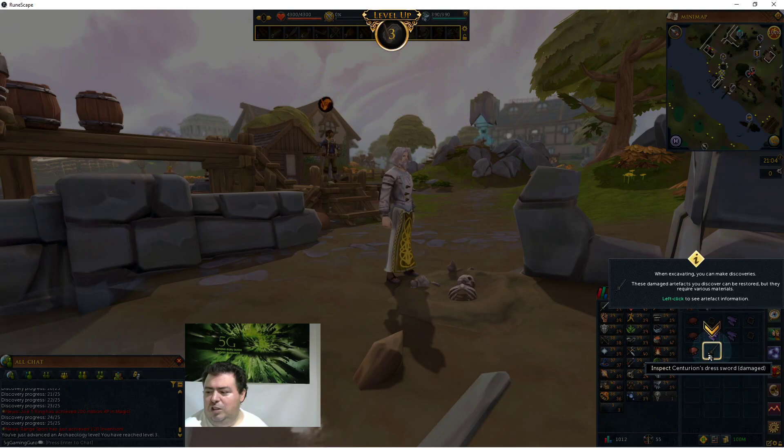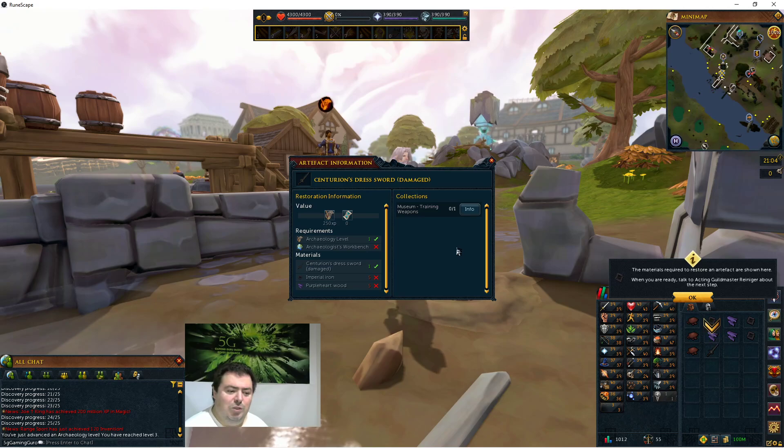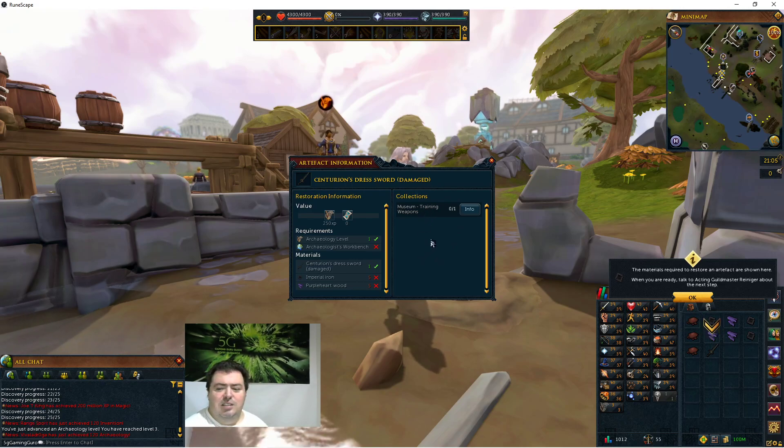At some point with the inventing skill and with achievements in the archaeology guild as you advance, there's a possibility for blueprints for an auto-screener which will auto-screen the soil for you. But for now we have to do that manually. We found centurion's dress that is damaged - left click on that. It says we need the workbench, five iron, five wood, and there's one place that wants it: the museum training.